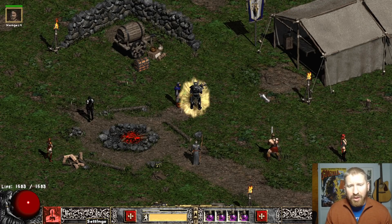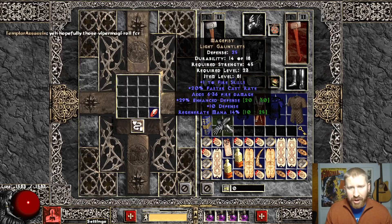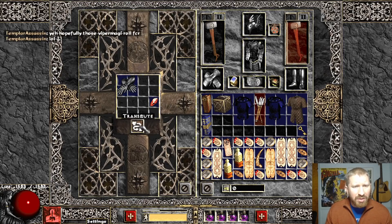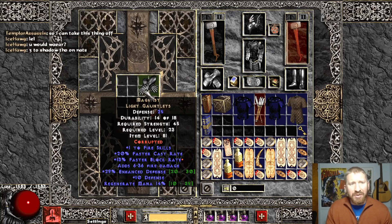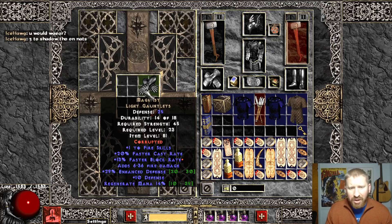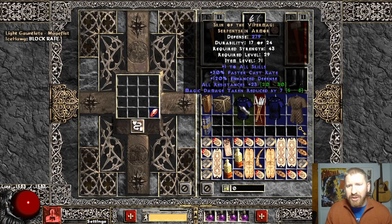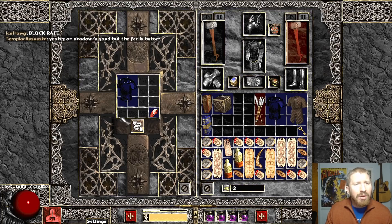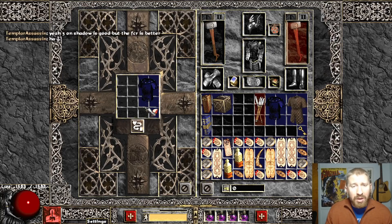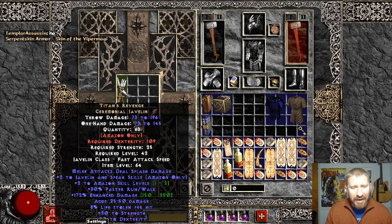I'm actually fixing to make one. I ain't lying to you guys, if you saw my video a few videos ago. But anyway, we slammed some stuff. Three to Shadow on Nats - yeah, three to Shadow, man. That's crazy on Nats. That's really all the skills that they need, I think. Block Rate Mage Fist. So he wants a Three Socket Silks or Skin. Yeah, three on Shadow is good, but the FCR is better. Folks are saying that you really need that FCR for those Mind Blast Assassins.